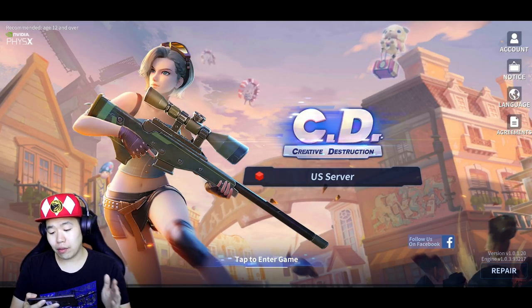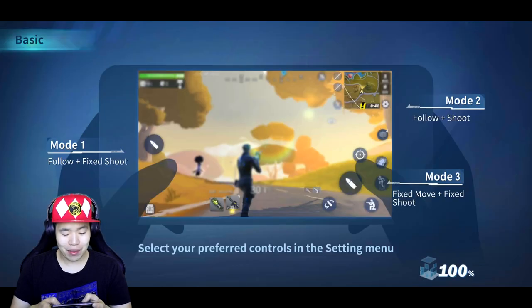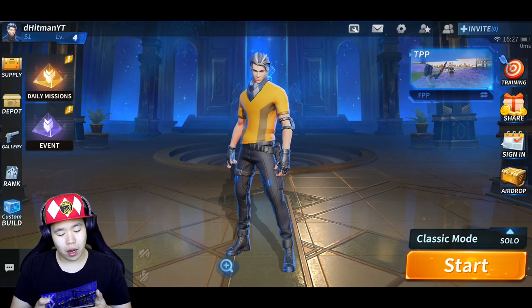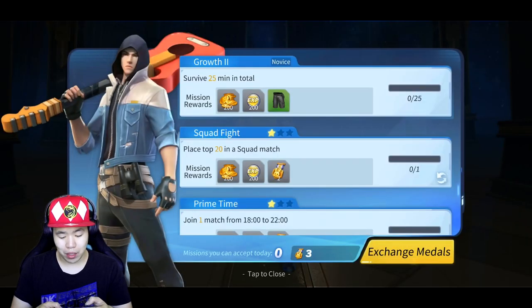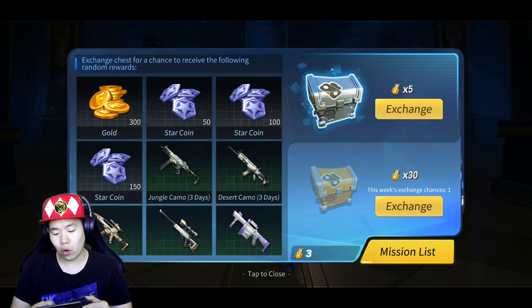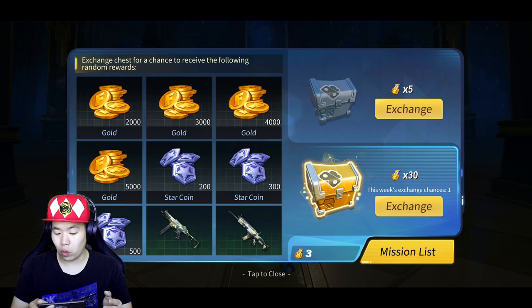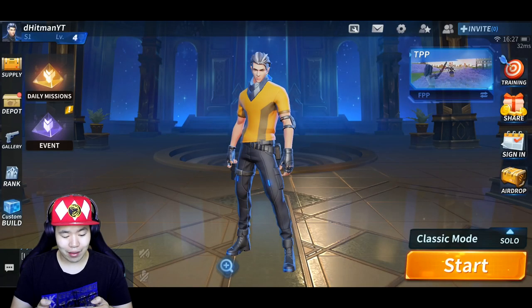As you guys can see, it looks pretty solid. So we're just going to enter it. Before we start off, let's just look at the overall layout. Pretty nice. You can hit the supply with your daily emissions. You can exchange metals to get coins and stuff like that. For example, I can exchange five for a crate to give you coins. You can also get even more coins or gun skins. Depot is basically your skins and everything like that. So that's actually pretty neat.